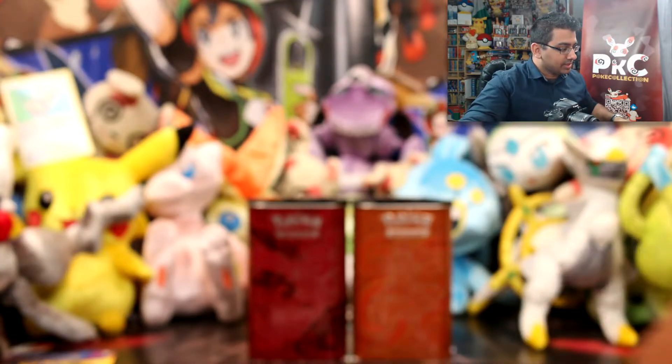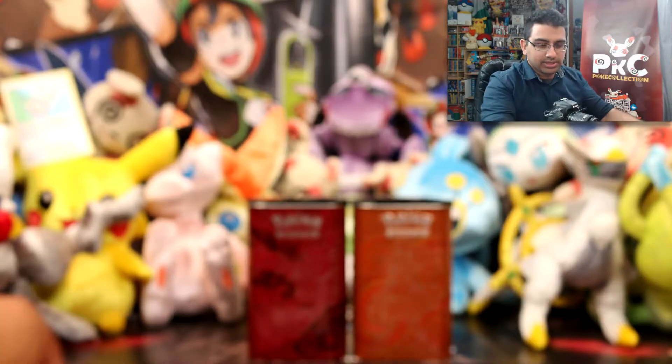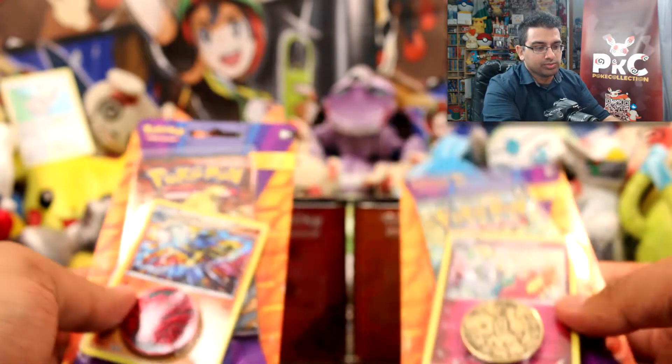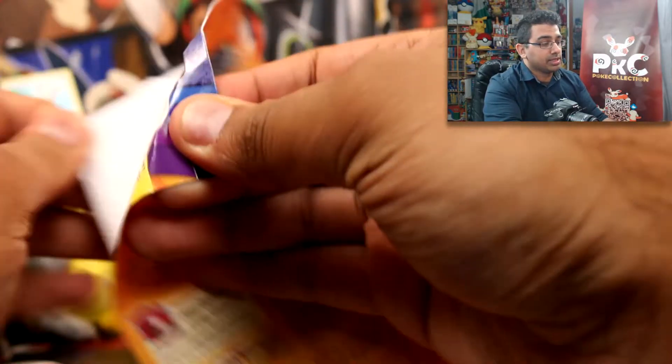Two hollows out of the four packs — that's pretty cool. No EXes or anything so far. Let's go on to these check lane blister packs. We've got one with Lucario and one with Flo-ett, so what I'll do is show you guys the promo cards and the coins first and then I'll open both booster packs together.